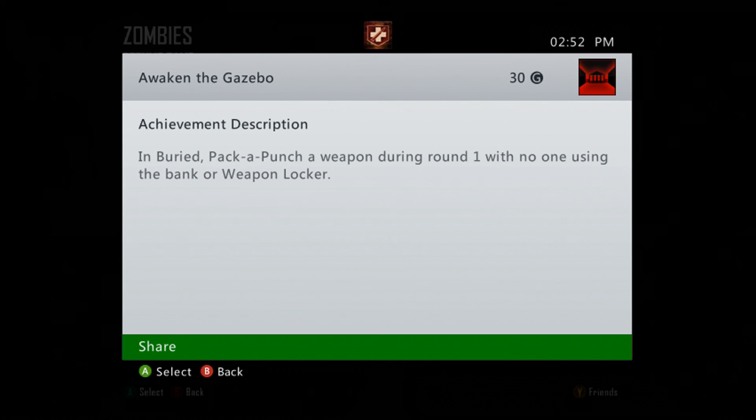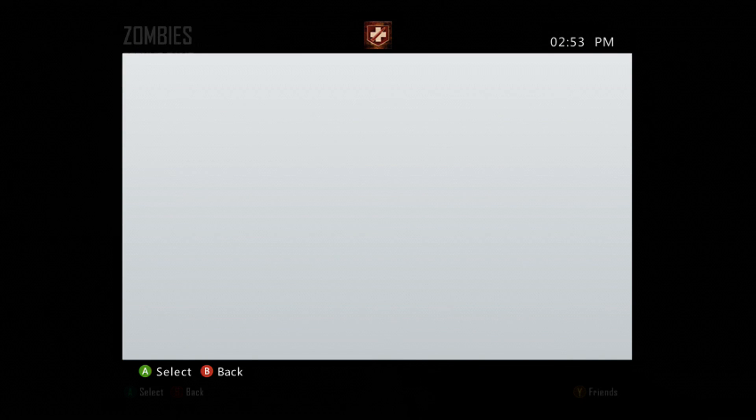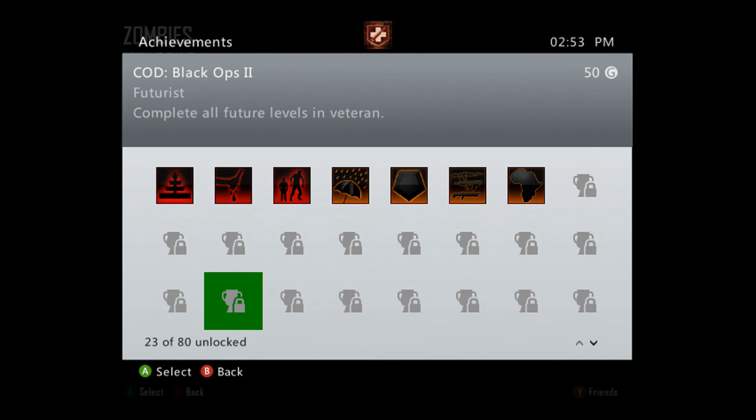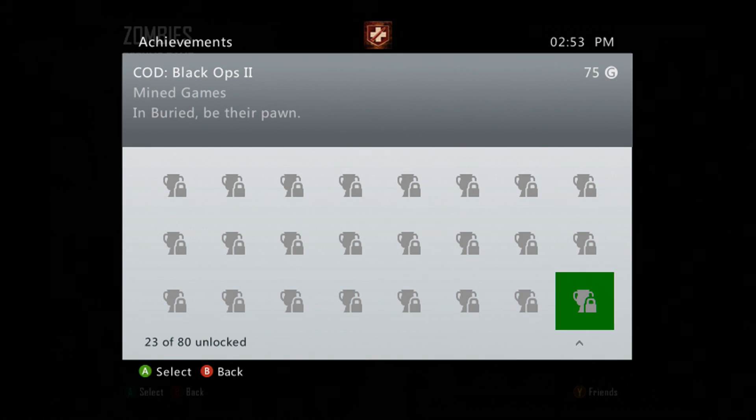I did this solo, so there was only me in it. I know I didn't use the bank or the weapon locker, so therefore I'm getting the achievement, which I already have — 30G achievement, it's great. That's pretty much all the achievements I've got for Buried. I just need to get one last one, which is the Mind Games achievement at 75G, and that is the Easter egg one which I have not yet completed, but is on the way.